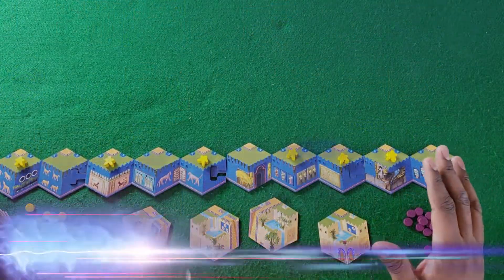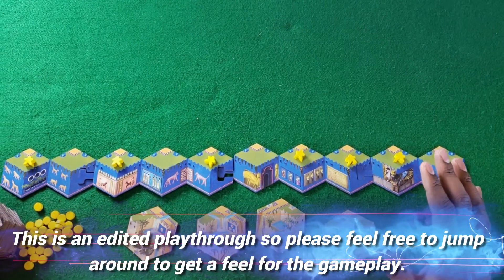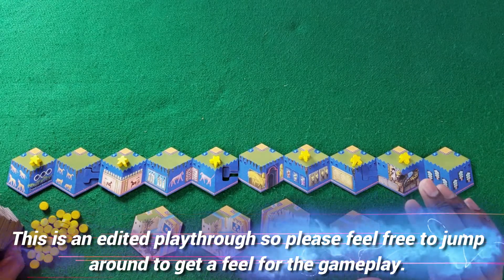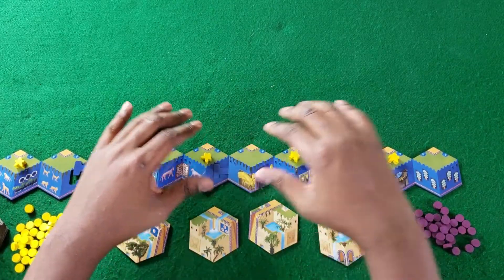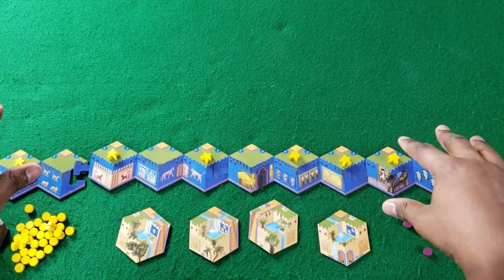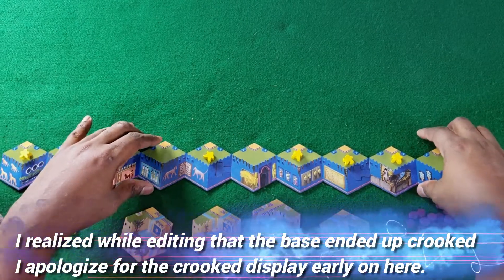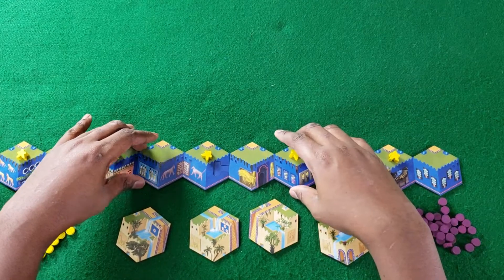Alright party people, we are taking a look at the solo mode for Gardens of Babylon, and this is really simple. The rules are simple and the AI structure is simple. These tiles come together like this — they're in 3-3-2. So I have a couple of 3s and 2s here: a 2, a 3, a 3, and a 2.